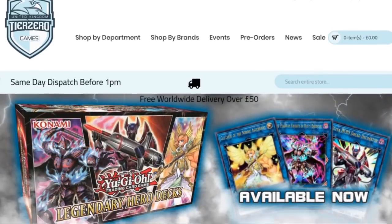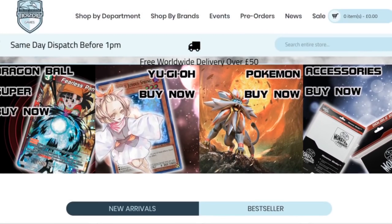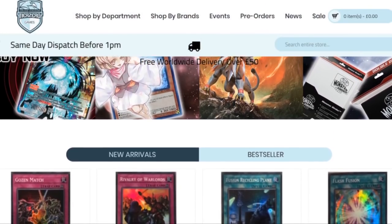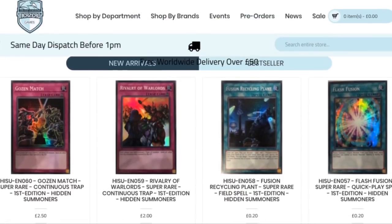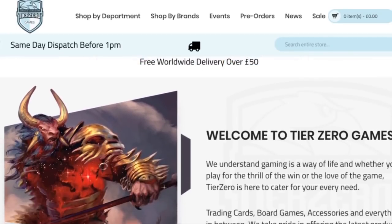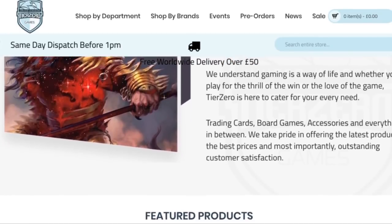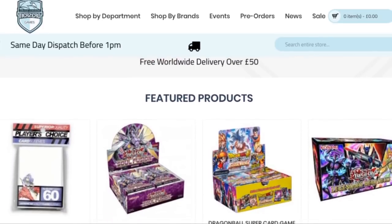Before we get started, don't forget we do have an amazing discount code thanks to Tier Zero Games going on right now. Just put in ZWGames5 to get a 5% discount on your total order at tierzerogames.com. The links will be in the description below for massive discounts on all your Hidden Summoner needs as well as all your other Yu-Gi-Oh needs.